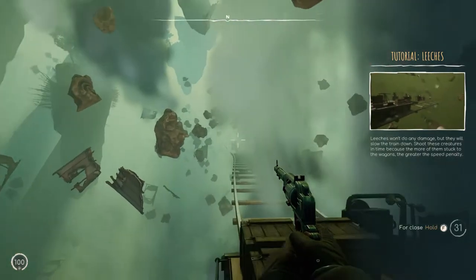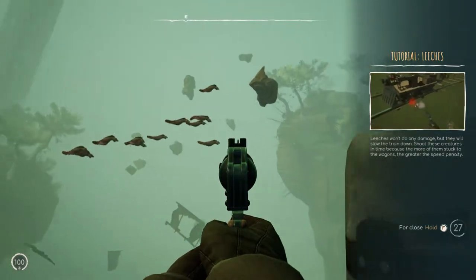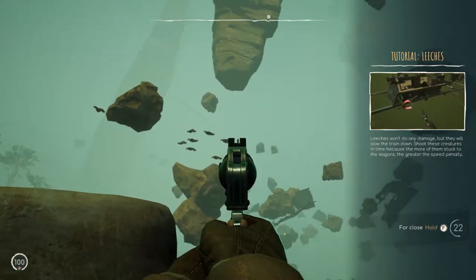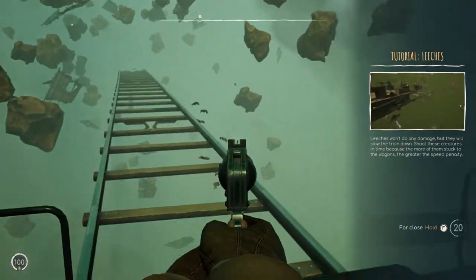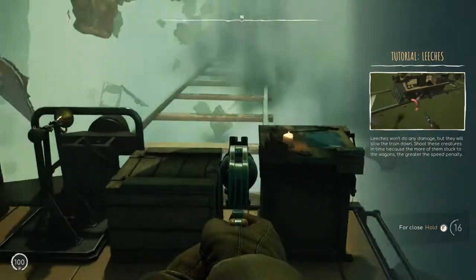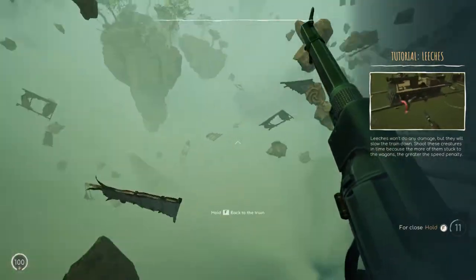Okay, so I just saw the tutorial about the leeches — about these little guys swimming around. They do attach to the train and slow us down. They don't do any damage, but they are a good supply of resources. I hit them, and sometimes they drop certain things. Where are they? Where'd they go?